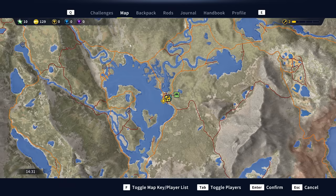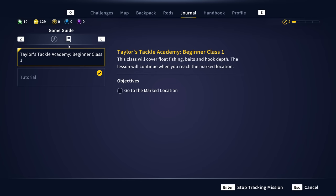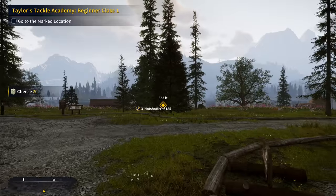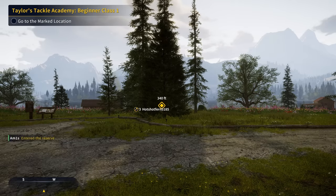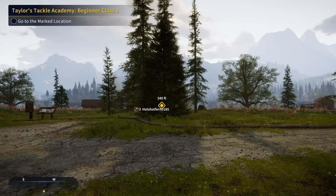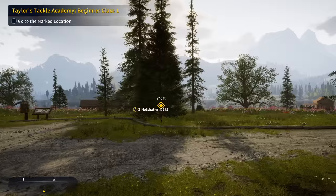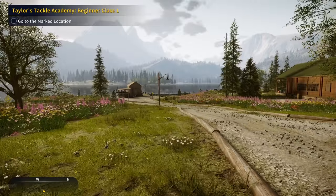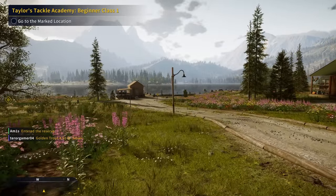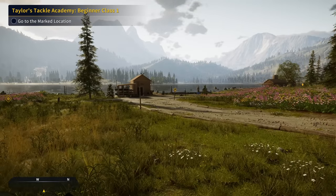Let's see if there's anything else left tutorial-wise — it doesn't look like it, so that's going to be the end of episode one. We got a ton of bait and XP for completing that. This was the tutorial mission, and hopefully this helped if you were struggling with it. We're going to go through the entire playthrough in this series — next up will be the Taylor's Tackle Academy missions. Thank you for watching. Consider subscribing, leave a like, and leave a comment if you have a question.